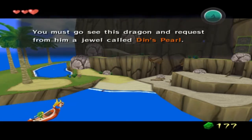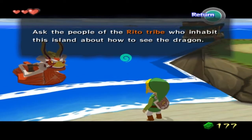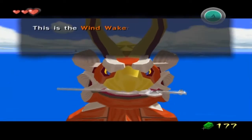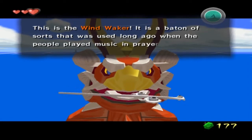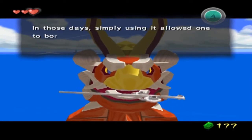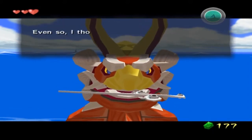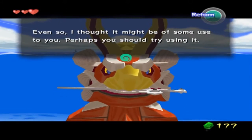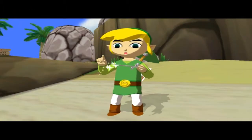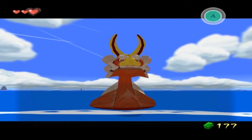King: 'You must go see this dragon and request from him a jewel called Din's Pearl. Ask the people of the Rito tribe who inhabit this island about how to see the dragon. Oh, I almost forgot — wait just a moment. This is the Wind Waker. It is a baton of sorts that was used long ago when people played music in prayer to the gods. In those days simply using it allowed one to borrow the power of the gods, but I do not know if it still works. Even so, I thought it might be of some use to you. Perhaps you should try using it. First, conduct three-quarter time.'